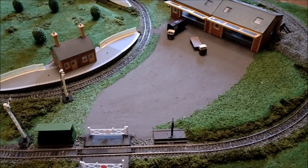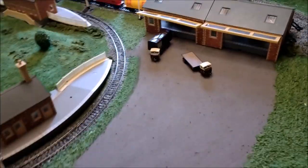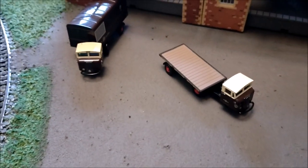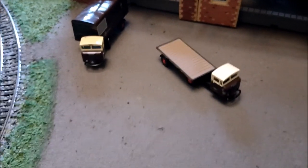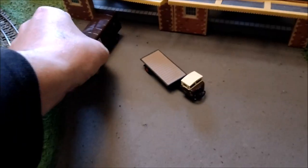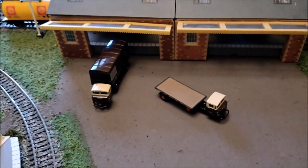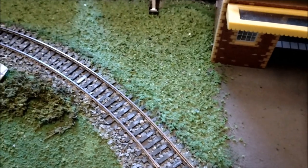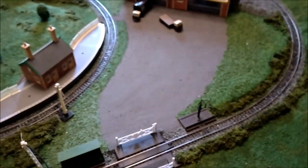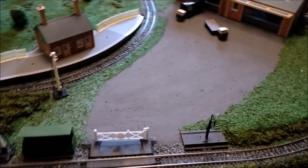That area was looking just a little bit too big and too open and I really couldn't work out what to do with it. I got myself a couple of these Oxford Diecast OO gauge mechanical horse things, but they just look tiny — totally wrong, out of scale. So what I've done is put in some more ground foam grass there and on the side here, and basically reduced the size and scale of my goods yard, and that's looking better.